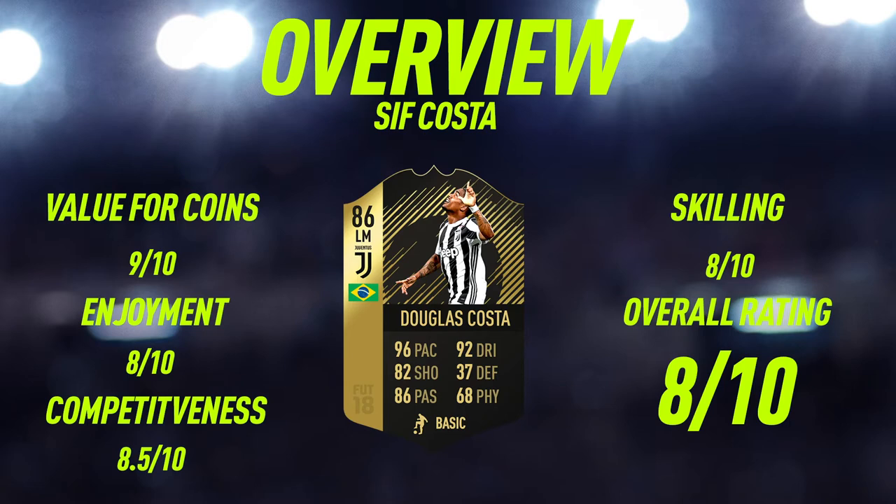Moving to the overview for second in-form Douglas Costa: for value of coins, I'm going to give this guy a 9 out of 10. He's currently going for around 40,000 to 50,000 coins, and for an 87-rated inform left mid from the Calcio A, he's also Brazilian, so you don't really need to use him in a Calcio A squad — you can also use him in a Brazilian squad. He's a very good, cheap alternative to Neymar. Enjoyment-wise, I'm going to give this guy an 8 out of 10 — a very fun card to use, really fast, really good agility, and really good free kicks.